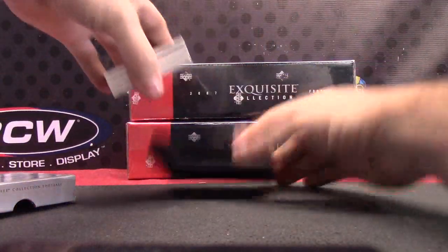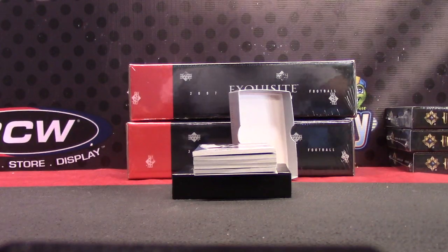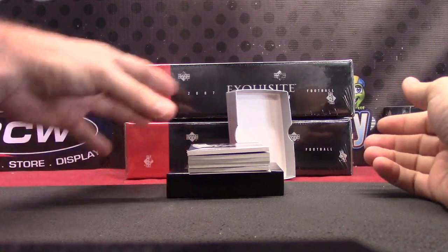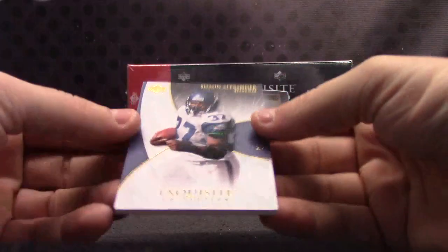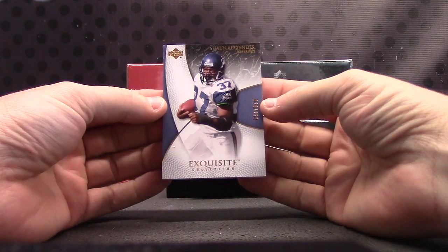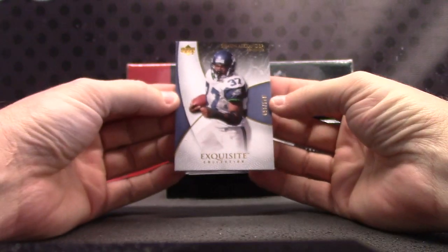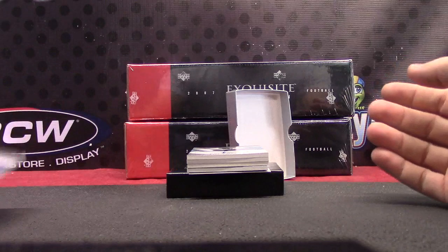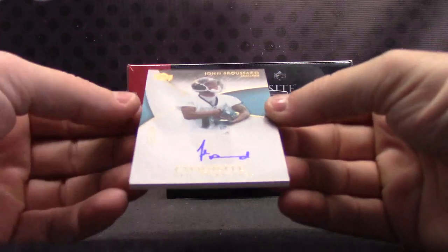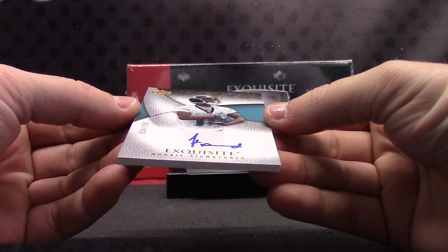Somebody's getting a redemption. That's the rub with these older Exquisite products — there are some nice-looking cards but you have to try to dodge redemptions. Anyway, the first card will be going to Shaun Alexander for the Seattle Seahawks — NFC West. Next up for the AFC South, rookie signatures — John Broussard, numbered to 150.